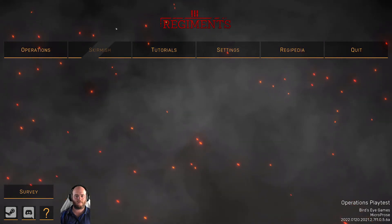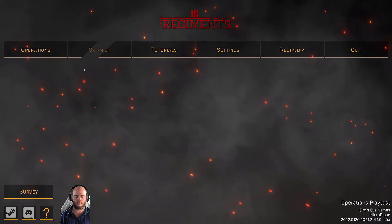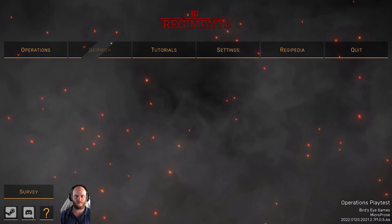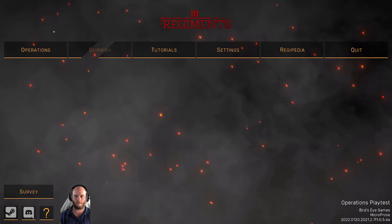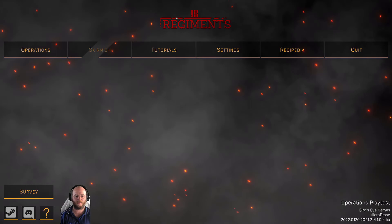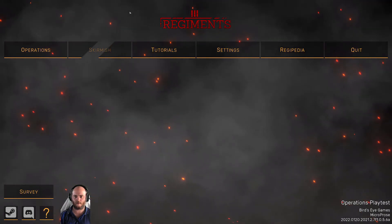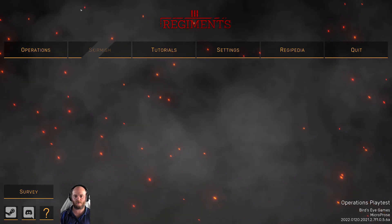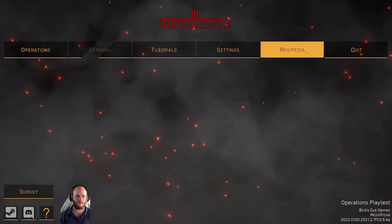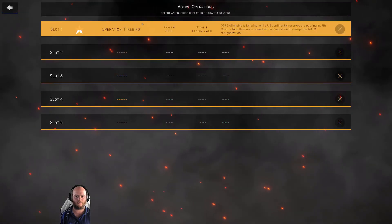We've covered this on the channel before, but last time the build only had the skirmish mode, which I actually quite enjoyed. In this version of the playtest there is no skirmish mode — it's crossed out. What we've got instead is a mode called Operations, and I don't know if it's going to be part of the campaign, but it's also had a lot of updates with the mechanics, as you'd expect from a much newer version. You've still got the tutorials and the Regipedia, like an encyclopedia of all the different units.